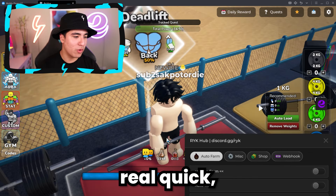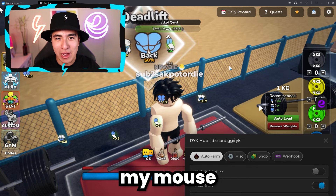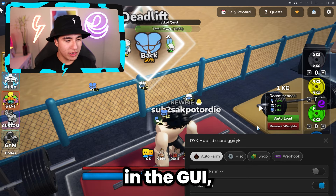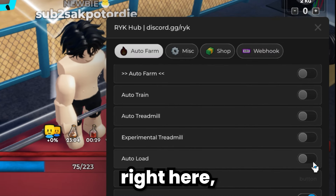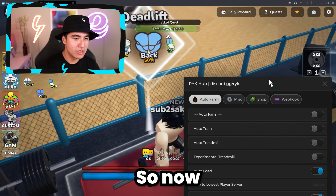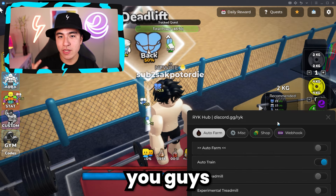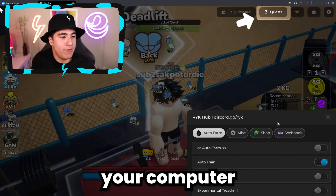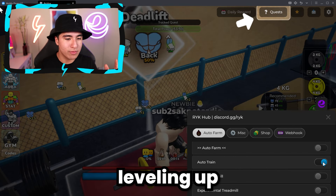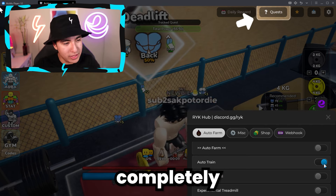Let me do some back training real quick with auto train — I don't want to click, I've got to save my mouse stamina. In the GY we also have things like auto load weights. We'll turn on auto load, continue training, and as you can see it's automatically loading up weights. Now you can step away from your computer and you'll continue leveling up, increasing weight, and getting stronger completely automatically.